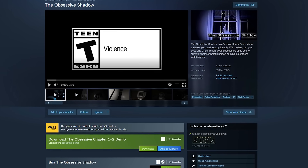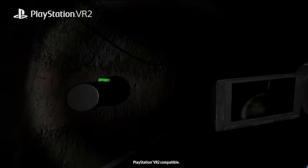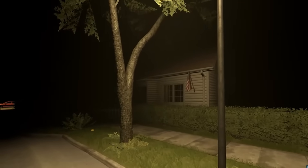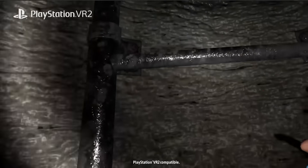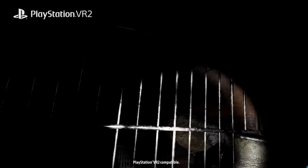I have another free experience for you. A friend of mine has been developing chapter 2 of his series, The Obsessive Shadow — a creepy VR game that puts you in a world of atmosphere rather than jump scares. Anything could be around the corner, stalking you, and all you're armed with is a video camera and a flashlight, forcing you to face your fears. If you know scary VR games, stuff gets tense. Chapter 2 isn't out yet, but there's a free demo of chapters 1 and 2 combined, available on Steam or PlayStation VR 2.